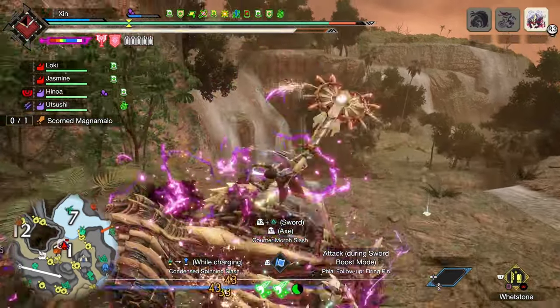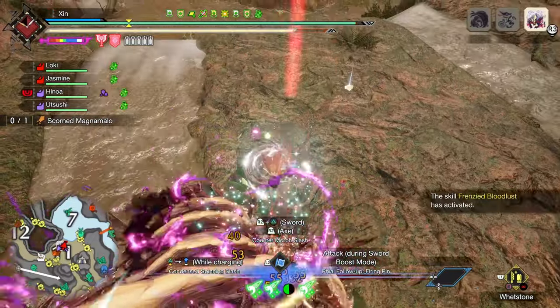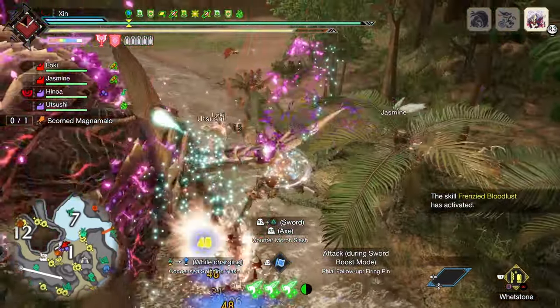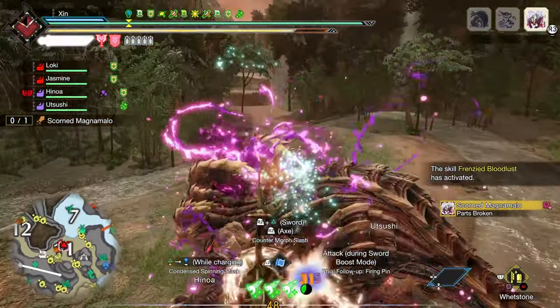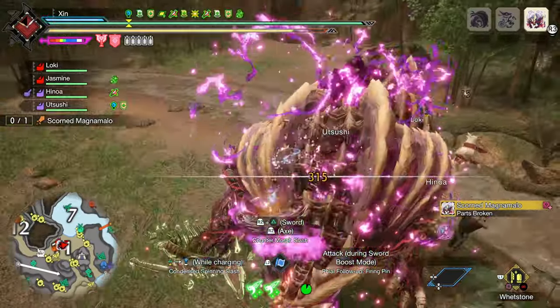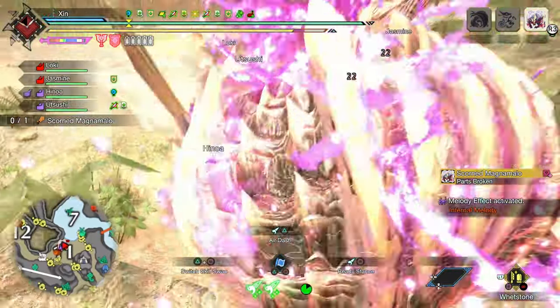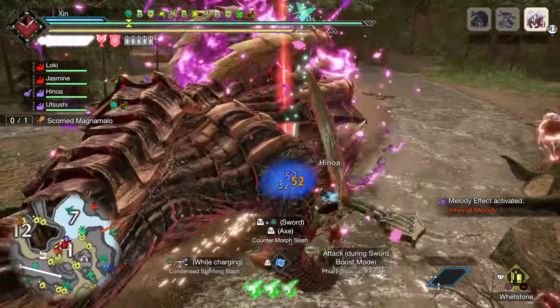Hello Hunters! Today I bring you an insanely powerful Savage Axe charge blade build for Title Update 5. This build gives you infinite stamina and sharpness, which allows you to perform spinning slash into air dash non-stop. The monsters will be shredded into little pieces by this build. If you prefer SAED playstyle, you can also check out my other charge blade builds in the description below. Without further ado, let's get started.